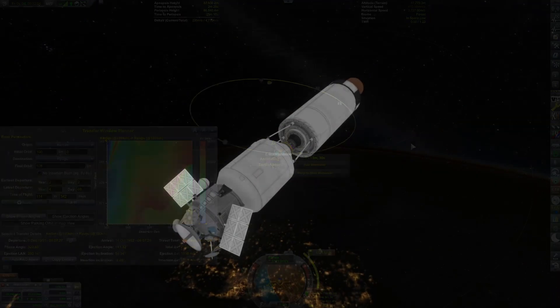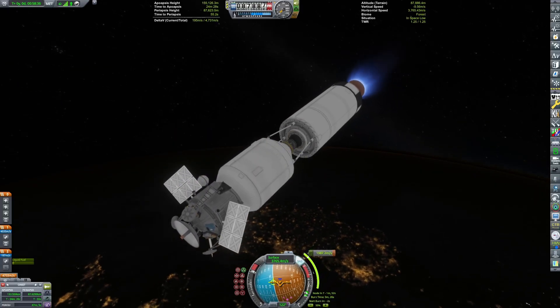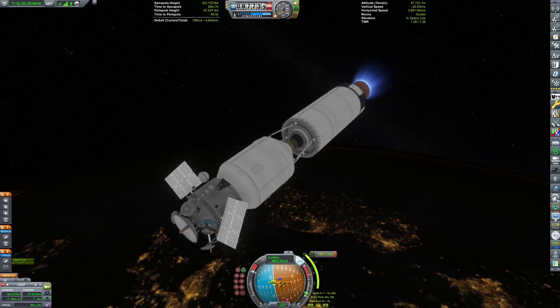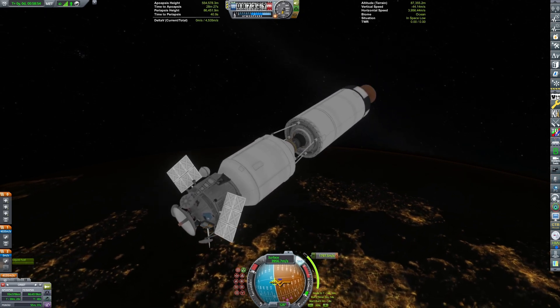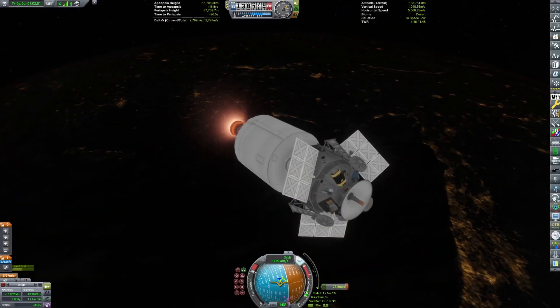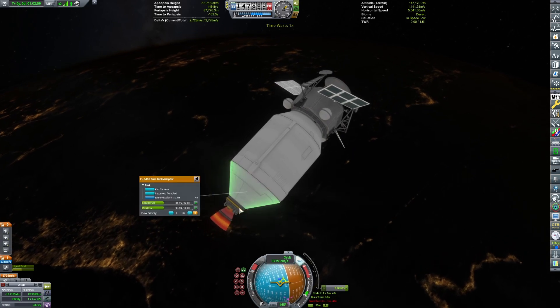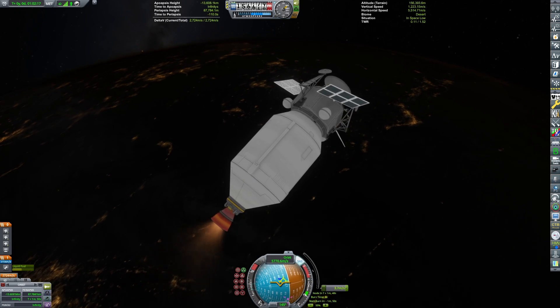That's standard maneuver plotting, so no need to really show that. We can start the hard burn, and this craft is definitely overbuilt for this mission. In fact, we can use only the top stage — the final stage — for everything beyond low Earth orbit. But we were able to use some of the remaining delta-V in that lower stage.